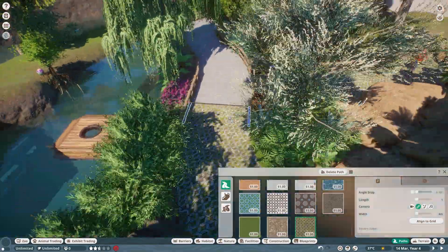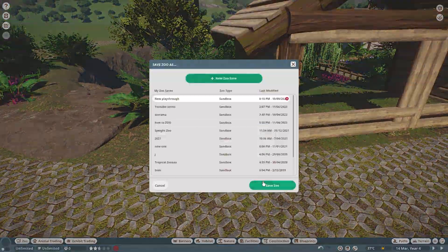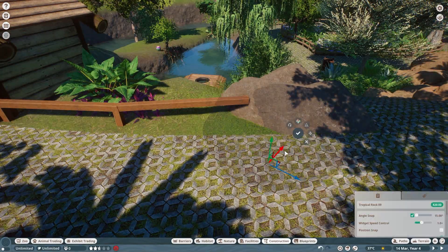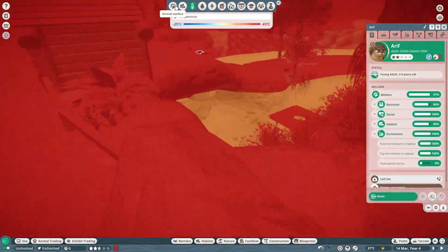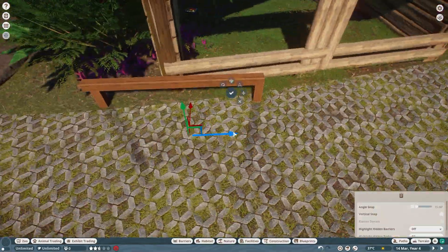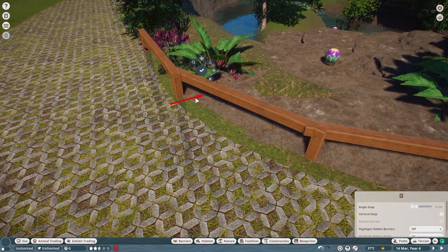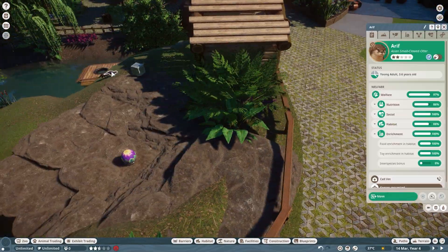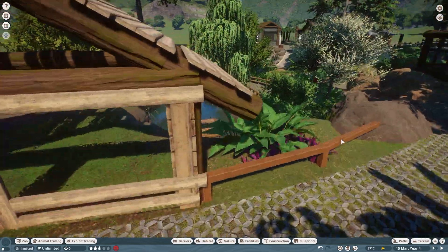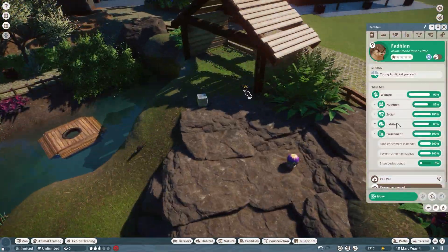They also have another little area they can sleep on down near the water, which we add towards the end. Here we are adding custom fences all the way around, which makes it look a lot better. We have to do a lot of checking because these guys are very small and can go underneath things, so we had to verify it would actually keep them in. We do end up having to add another little barrier because they could sneak underneath it.